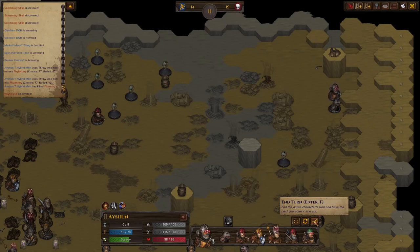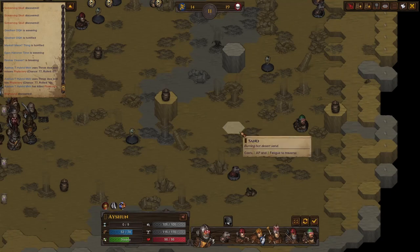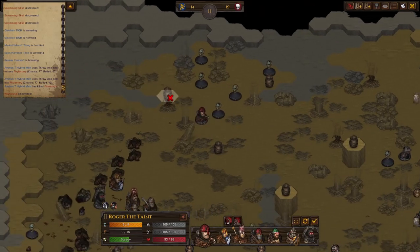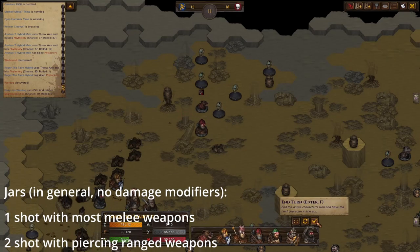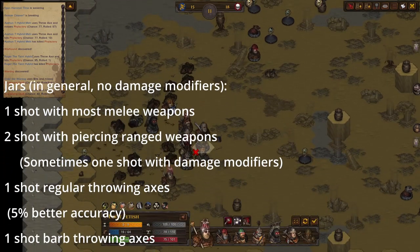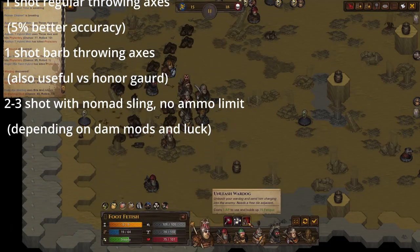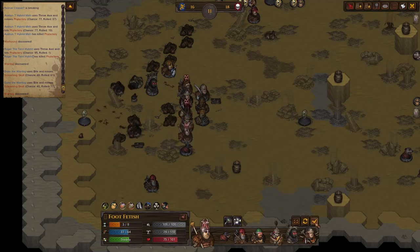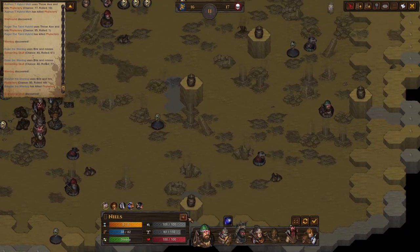Lastly, we have the jars. The jars themselves are fairly weak — these are the things you're going to need to take out. They are resistant to piercing attacks like regular ancient undead. The ways I like to kill them are throwing axes. You can two-shot them with ranged weapons that are piercing unless you have a really high damage bow. The easiest way is a heavy barb axe or a regular throwing axe — with my testing they one-shot the jar. You can also two or three-shot them with a sling. So that is a little bit of a note for a contingency plan to deal with these jars.